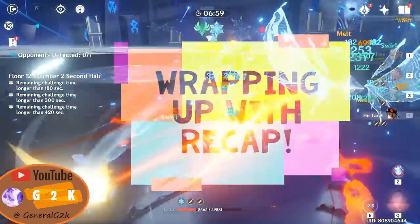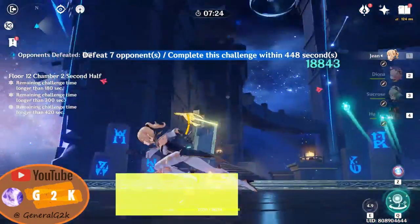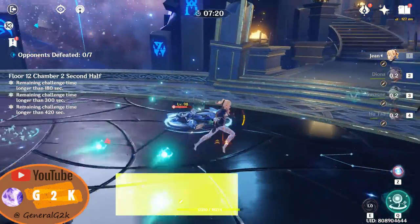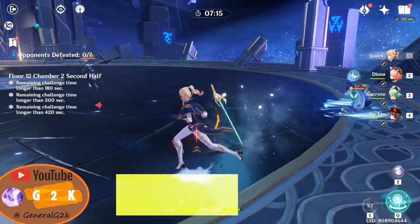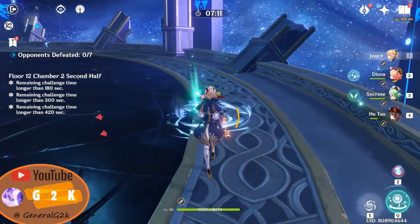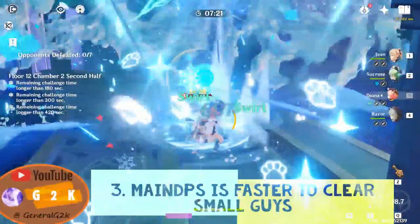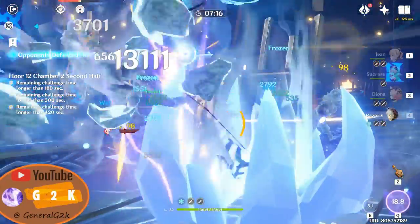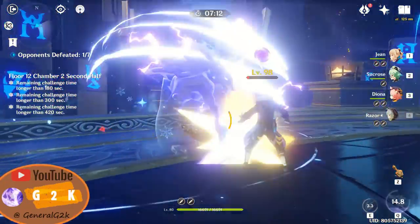Let's wrap up with 3 general things to note. Number 1: constantly keep the mages off their feet using both Sucrose and Jean. Number 2: keep the mages far from the walls since damage won't be consistent near them. And lastly, don't forget your other team members — your main DPS character can come out to help clear the smaller enemies more efficiently.